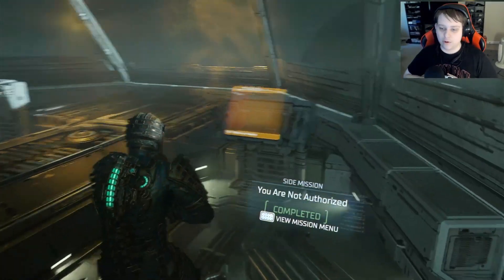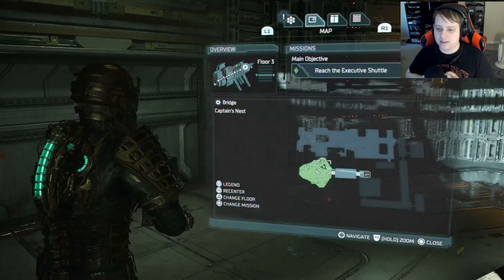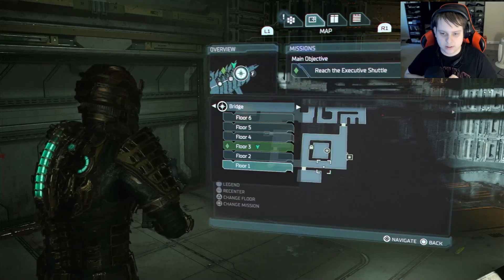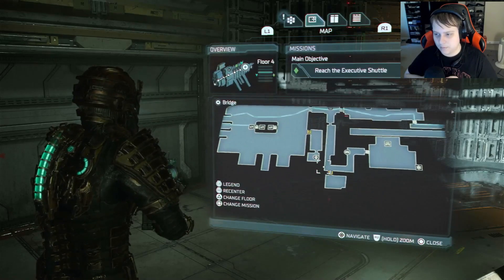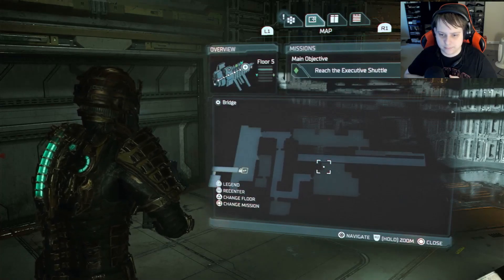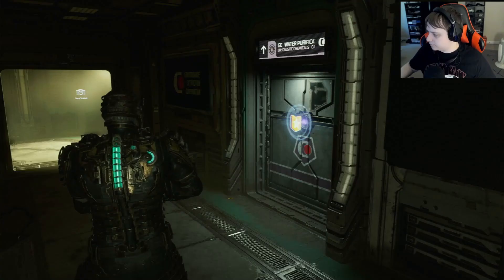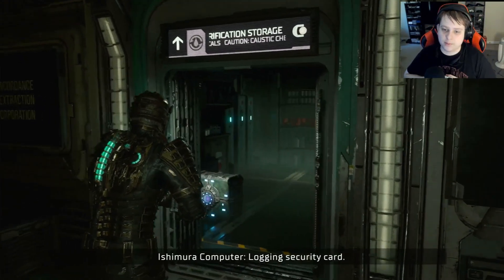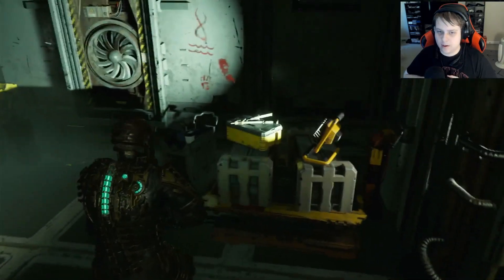What do you guys think is in those rooms? You're not authorized. Well, guess what? Too bad. I always need to look. Starting floor one — nothing. Floor four — no. Floor five — there is one on five. So let's try and see if we can get there. Okay, so we're at the first maximum override door. Let's see what's in here. This is the water purification storage. Looks like there's a power node in here.